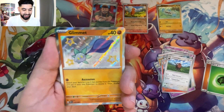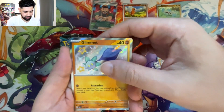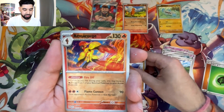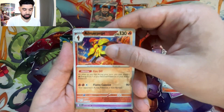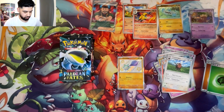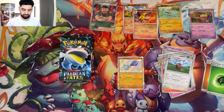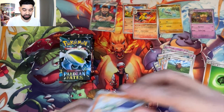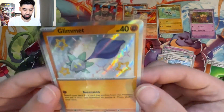We've got our first baby shiny — Snorunt! A reversal energy Armor Rouge, and a holo Exeggutor. We've got a baby shiny, guys! The new holo print on these cards, on the new shinies — I really like them, actually. The circular kind of holo look.